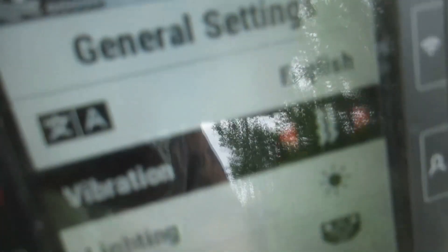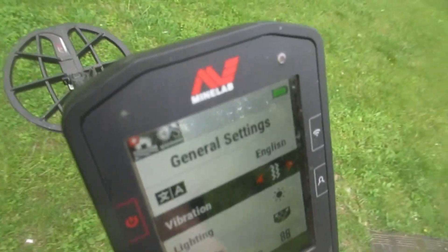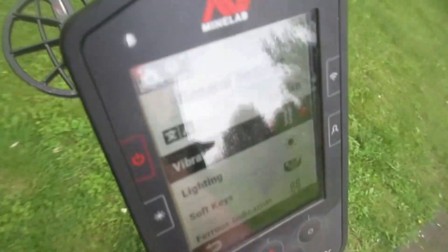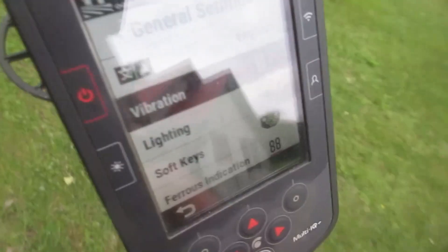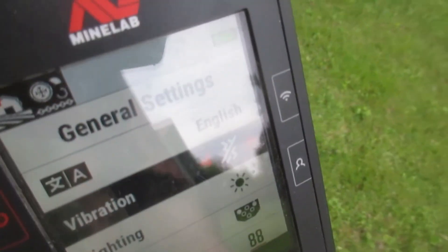You'll see a vibration setting under general settings. Hit the left or right arrow key — you'll put a slash mark through that and it's now working, the vibrate feature. If you use this along with the audio, you're going to use more current out of your battery. You use what you want — I turn mine off generally.